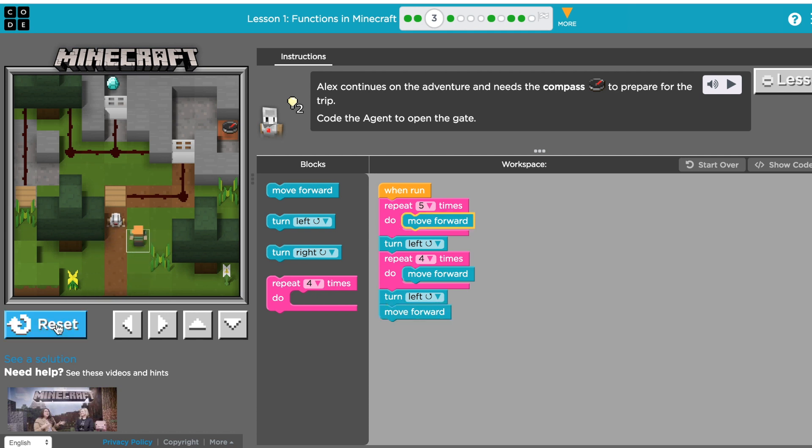I'll go ahead and hit run and move Alex with my keys on my keyboard. I'll go ahead and collect the diamond. Then I'll go ahead and get my compass.